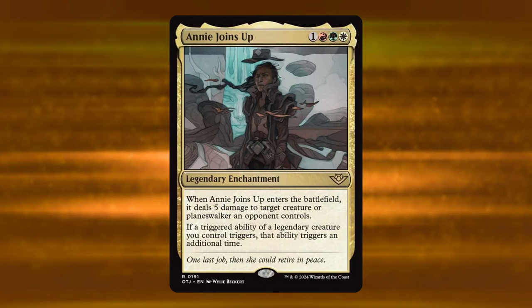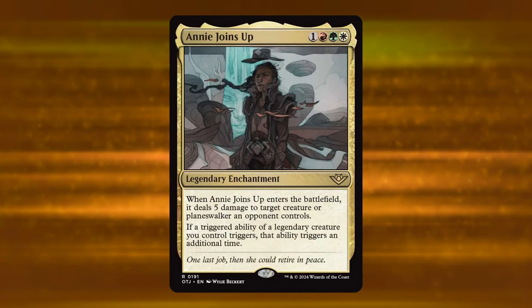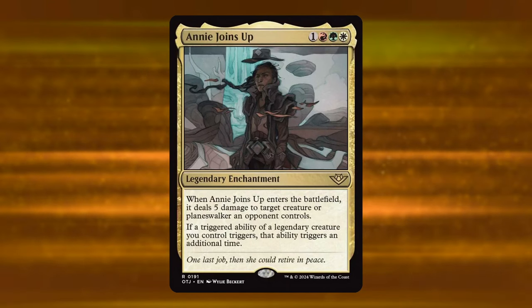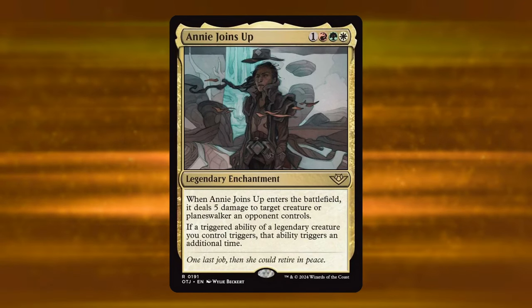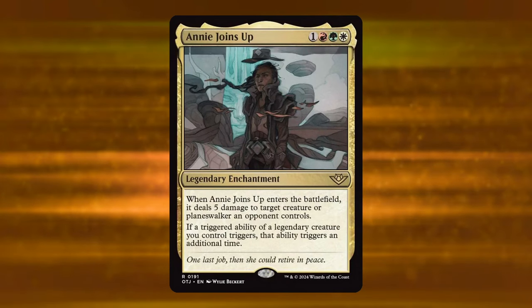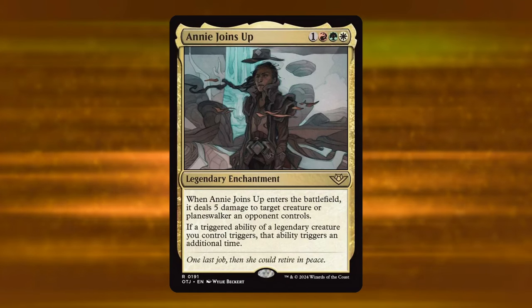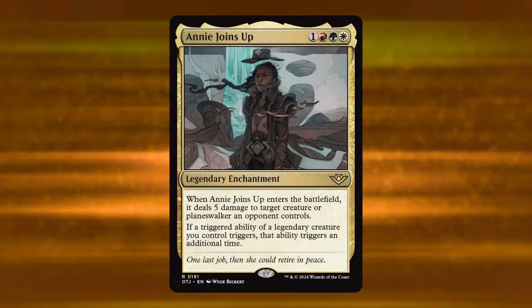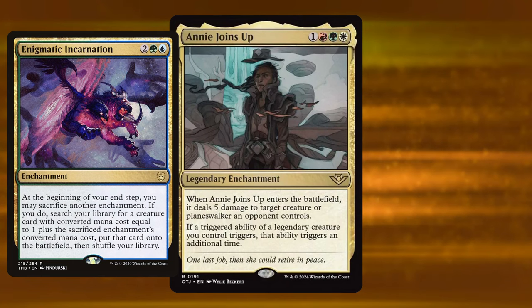Next we have Annie Joins Up, part of a cycle of enchantments based on legendary creatures, each having an ETB ability and an ongoing payoff. Annie Joins Up is a four-mana Naya legendary enchantment — one red, one green, one white. When it enters, it deals five damage to target creature or planeswalker an opponent controls. Then, if a triggered ability of a legendary creature you control triggers, that ability triggers one additional time — essentially a Panharmonicon for legendary creatures, but for any trigger, not just entering. The problem with Panharmonicon effects is usually that they enter and don't do anything immediately, but Annie's immediately kills something, making it somewhat playable.